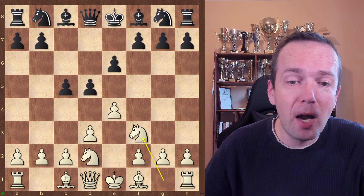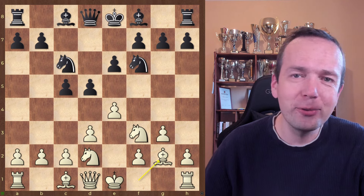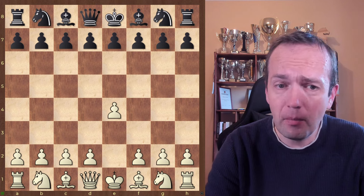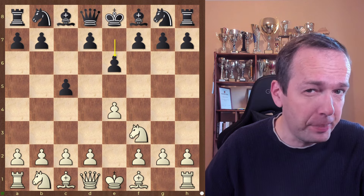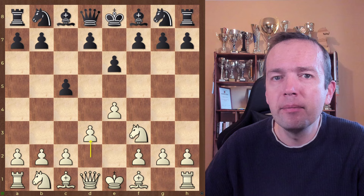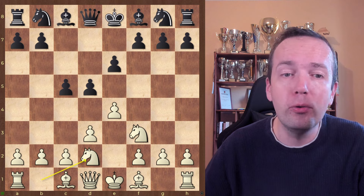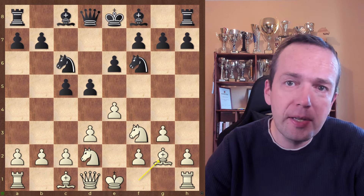Your opponent plays c5, you play Nf3, and now you go g3, Bg2, short castle, Re1, e5, etc. You get the point. It can also happen from the Sicilian. After Nf3, your opponent plays e6. Some people are annoyed by this sharp opening, so you play d3. Your opponent doesn't really have to play d5, but most people do. Now you play Ne2, you avoid a queen trade, and you again transpose to the same position.